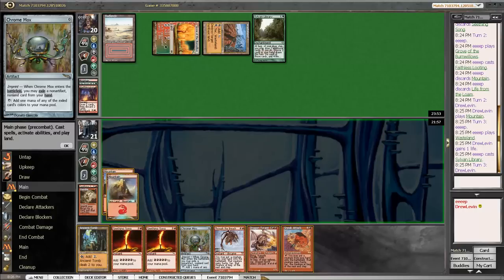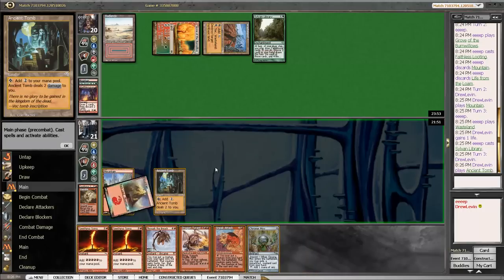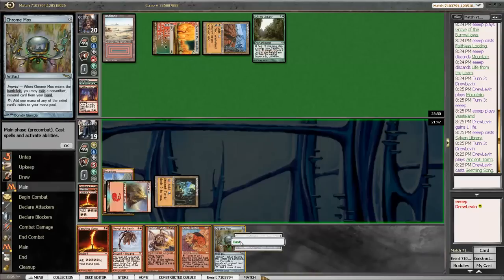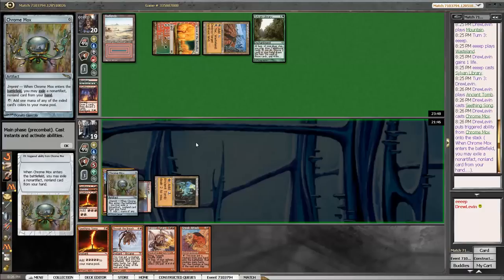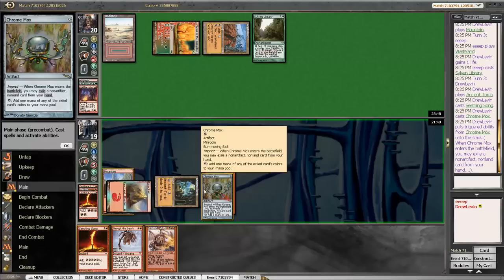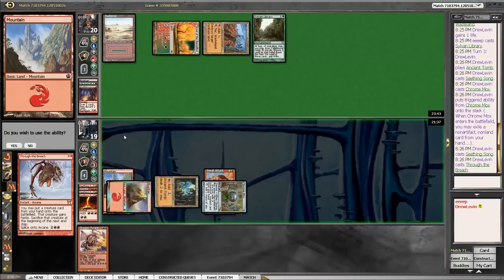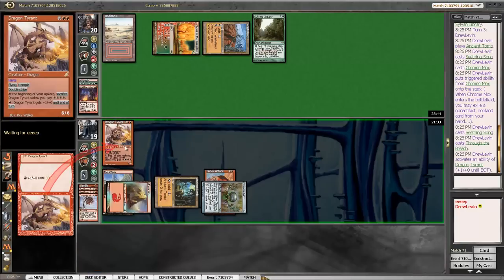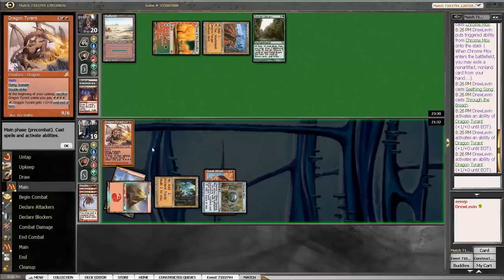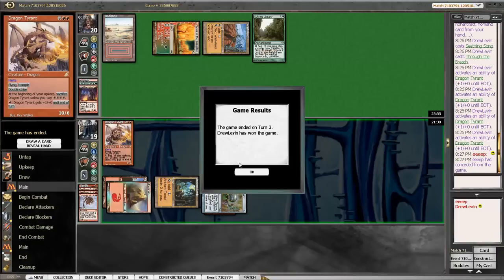Chrome Mox plus the last card is nine mana. Seething Song — going here. Chrome Mox imprinting Sneak Attack. Seething Song again. Just pump this one up. Assuming they don't have Slaughter Pact or something else, we hit them for exactly 20. Cool.